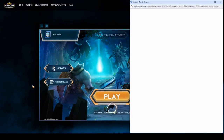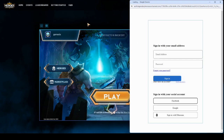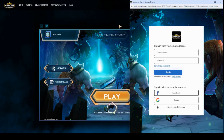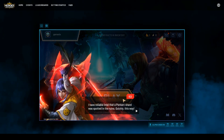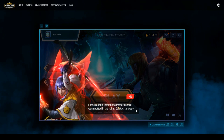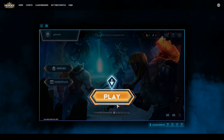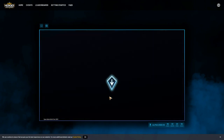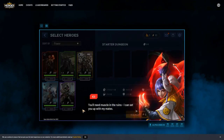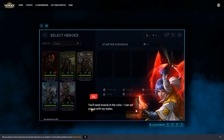There are blockchain sign-in prompts, so I'll go through that process. I've signed in using my email, so not doing any blockchain stuff at the moment. Continuing to the tutorial - these look like some characters here and she's setting me up.